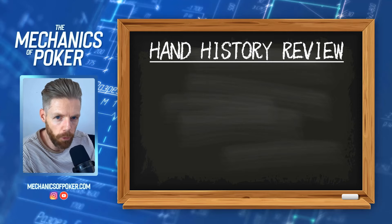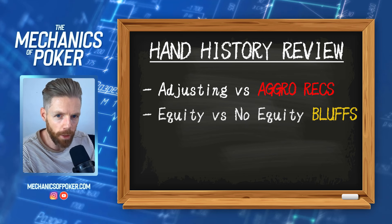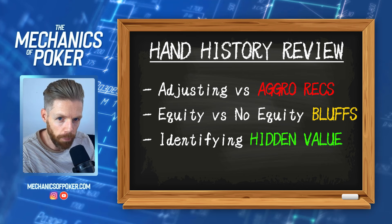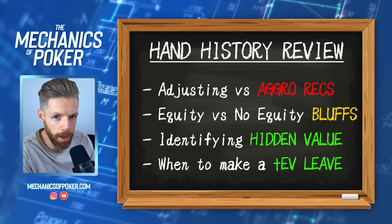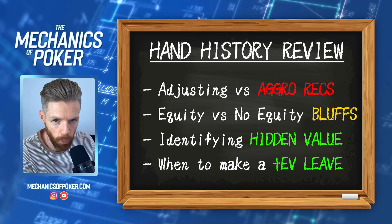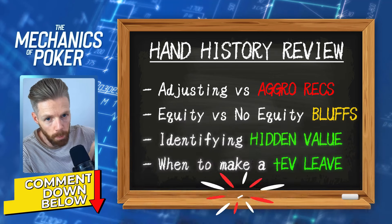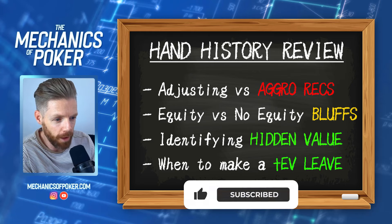Coming up in today's hand history review video: adjustments when playing out of position versus aggressive recreational players, when to pick equity over no equity when barrel bluffing, how sometimes your hand is stronger and worth more money than it might seem at first sight, and how sometimes it's better to just sit out and leave the tables. Make sure to rate my hands one out of ten in the comments down below. Remember to like and subscribe.